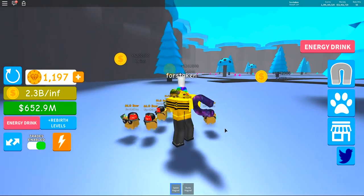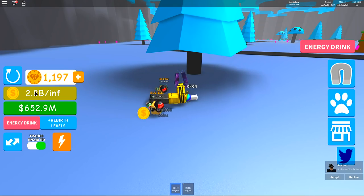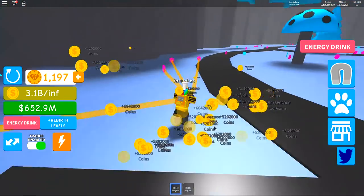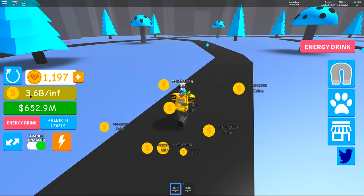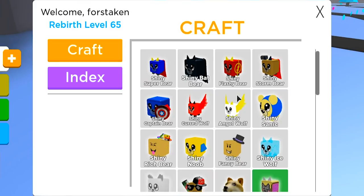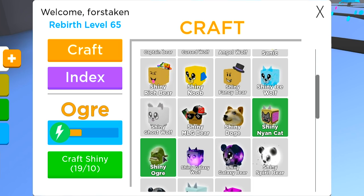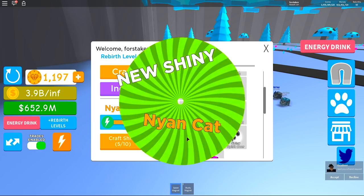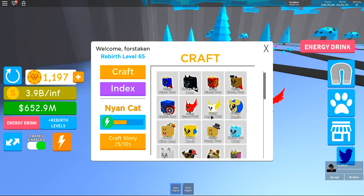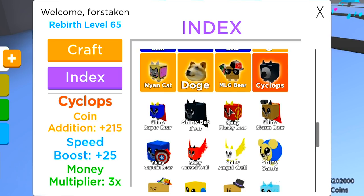I'm so happy. This is definitely gonna get fixed because obviously that's not how the game is supposed to be played. If you want to do it, definitely go buy some energy drinks. This is unbelievably faster than going through the other areas — getting 3.5 billion coins is unbelievably good. I just clicked on this lightning bolt — I didn't even know you could craft these. Look at this shiny Ogre, I can literally craft this guy. We can craft a shiny Neon Cat and probably even a shiny Doge as well because we're getting so many coins. I never even knew they had an index.